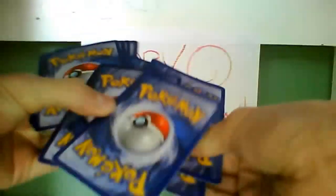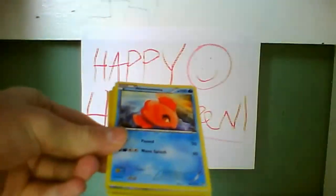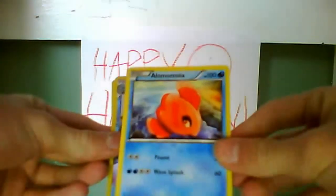Alright, last pack with a Reshiram on it. We get a Druddigon, Lilligant, Blitzle, Patrat, Zorua — cool — the Striker, Klang — that's pretty cool — Alomomola, Samurott Reverse which is a rare — nice — and a Throh.